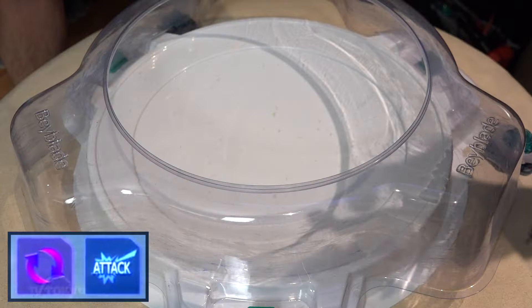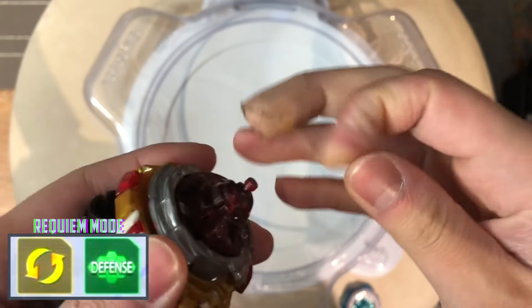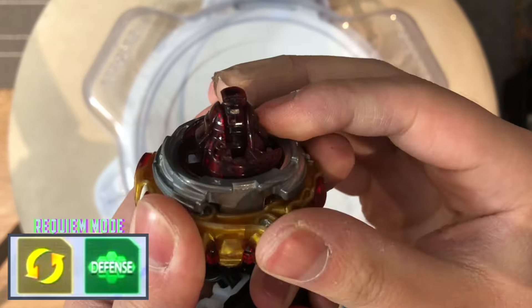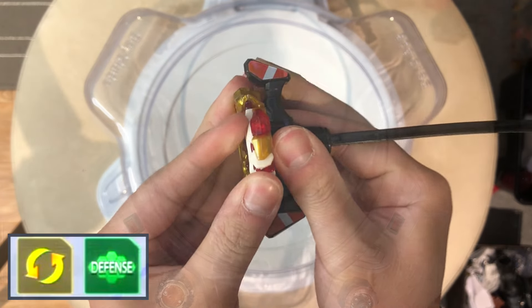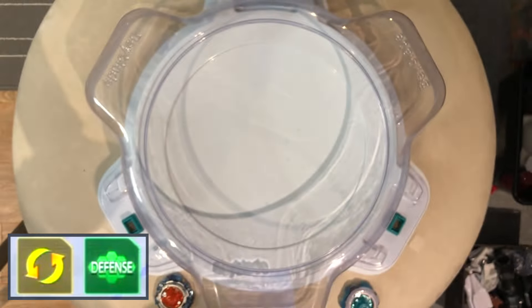The next battle in the anime we have is Excalibur. I'm a right spin attack type. And Shu chooses to use the defense driver. So let's move it over to the ball tip here. And I'm actually going to change the spin on this as well because he chooses to go left spin. Honestly, I think this is the mode that I would have chosen to use against Nightmare Longinus as well. It's a great mode — left spin, defense.